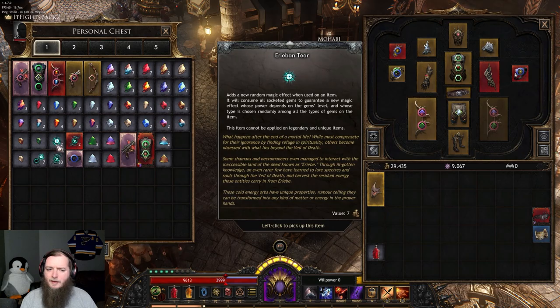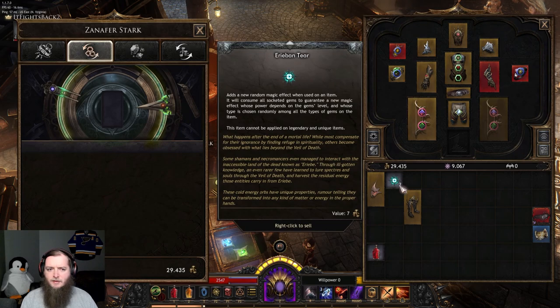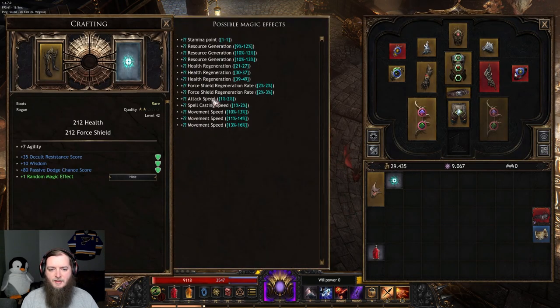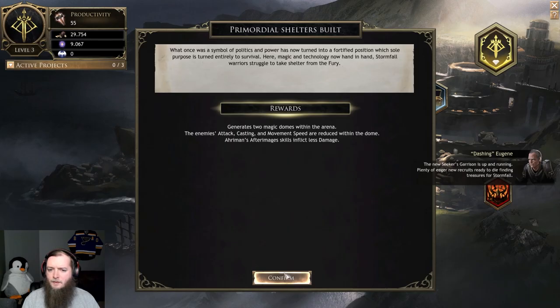Reroll, remove, add. Can you put sockets on boots? Nope, no sockets on boots. So I just use this then — these plus one effect. Chance for movement speed, chance for attack speed, health regen, resource gen, stamina point. Anything is good here. Resource generation is what I got. So these things are done.